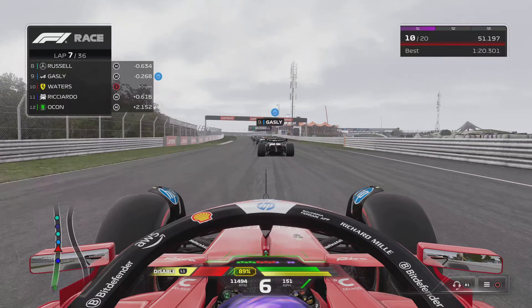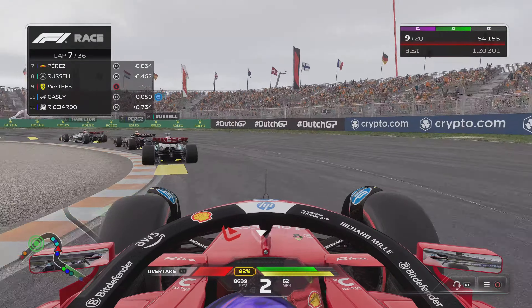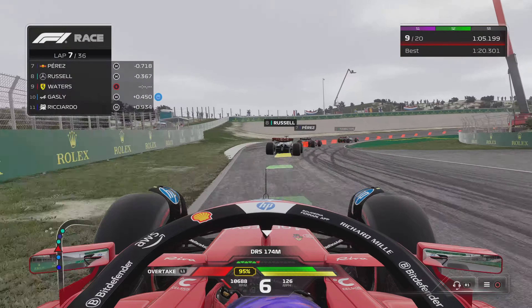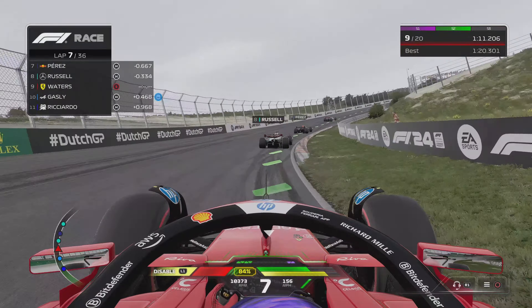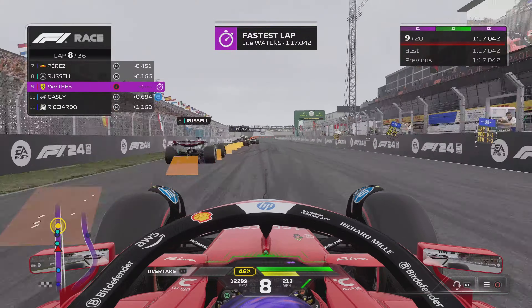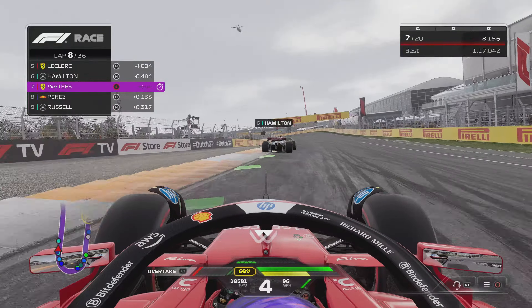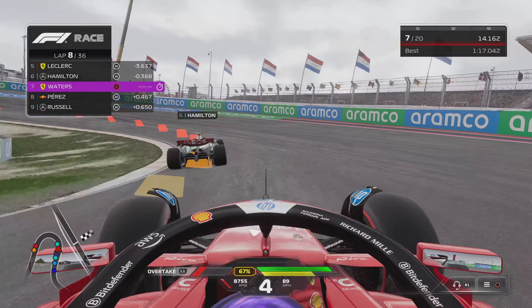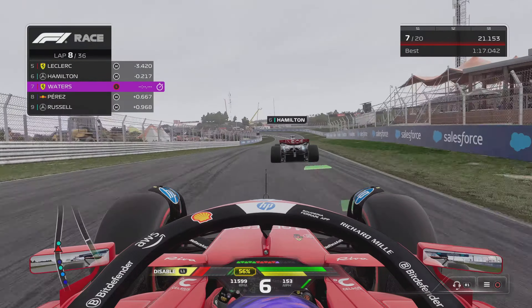Next up is Pierre Gasly. We're really starting to make our way through the field now as we dive down the inside of the Alpine and take P9. Now we're on George Russell, and up next will be Sergio Perez and Lewis Hamilton. We're going to go up the inside of George Russell setting the fastest lap, and this is going to be an accidental overtake on Perez because we braked so late I had to commit to overtaking Perez. Thankfully he saw what I was going to do and jumped out the way. I think Perez will be wishing he'd worn the brown pants there.